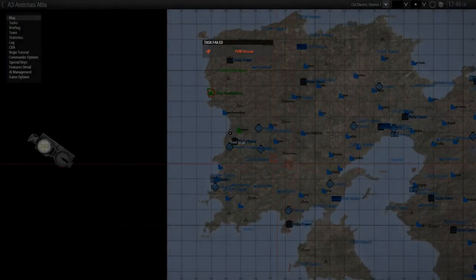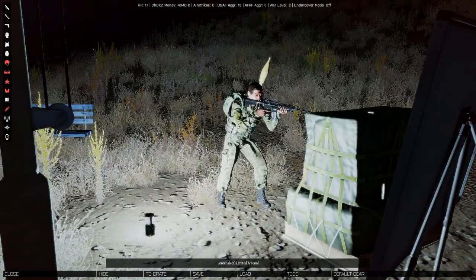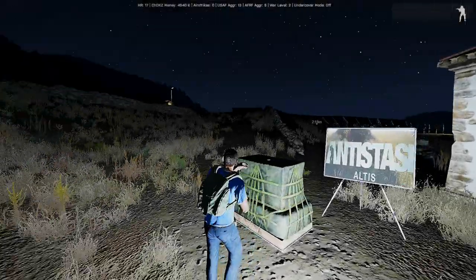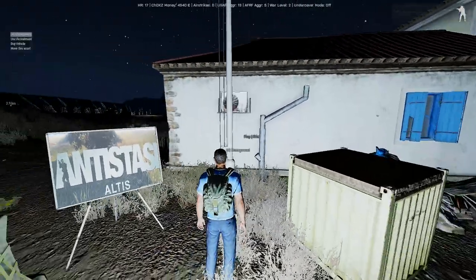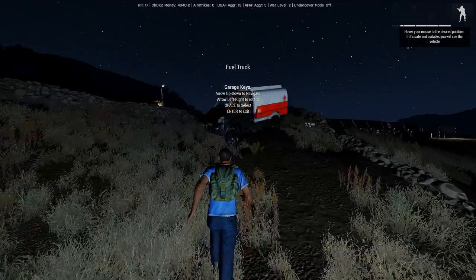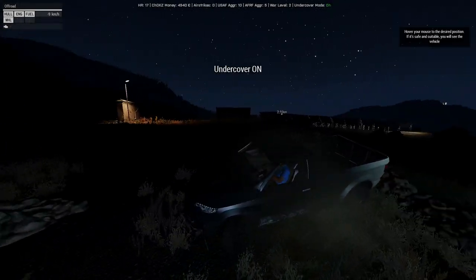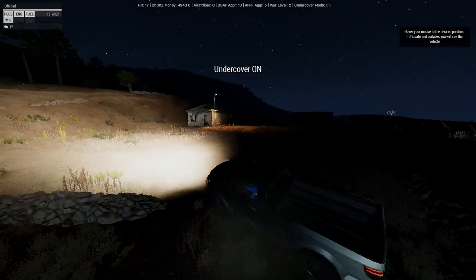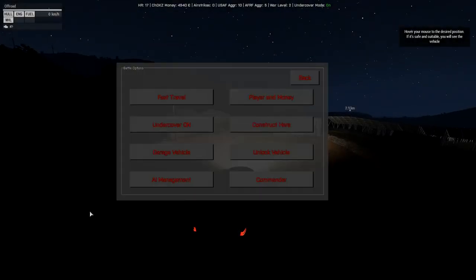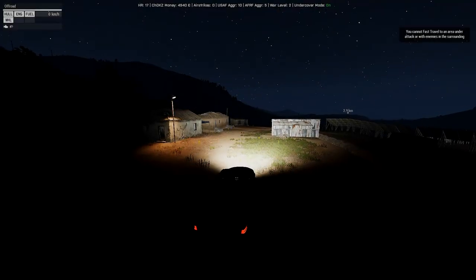We just want it to become nighttime. It's 5 o'clock now, so if we rest again — there we are, nighttime. Then we want the safe light out. HQ management. Let's get the off-road back out of here. Get our lights on. We should be able to fast travel most of the way there actually.